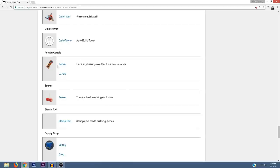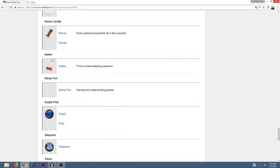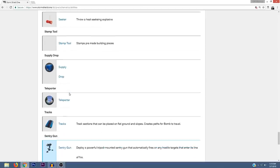There's going to be a Seeker, which throws a heat-seeking explosive — that's crazy. There's also going to be a Stamp Tool that stamps pre-made building pieces. I'm not sure what pre-made building pieces means exactly — maybe it's like having a blueprint for a specific build that you can stamp down. Not sure, but that sounds crazy.